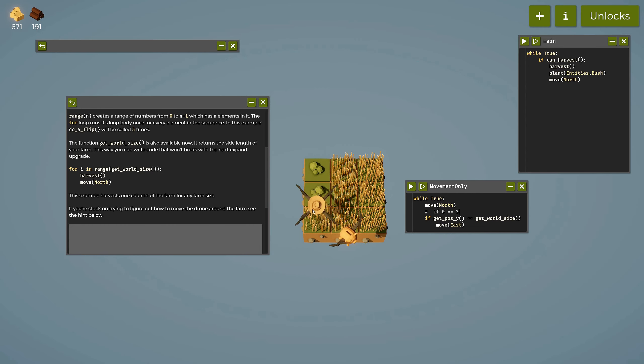We want to move right once we reach the top. Position Y starts at zero here, and the grid is zero, one, two — world size returns three. So 'get_world_size + 1' — wrapping this in parentheses makes clear it executes first before comparing with the equals sign.